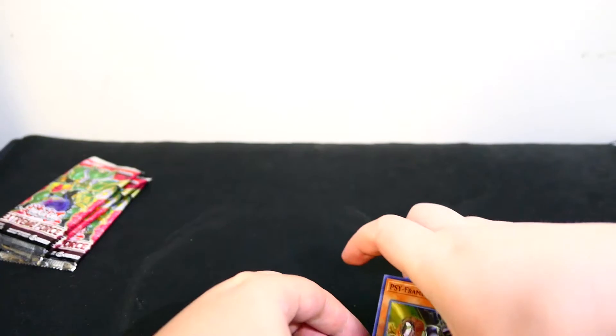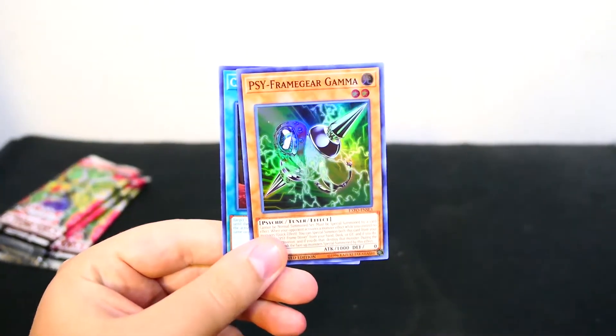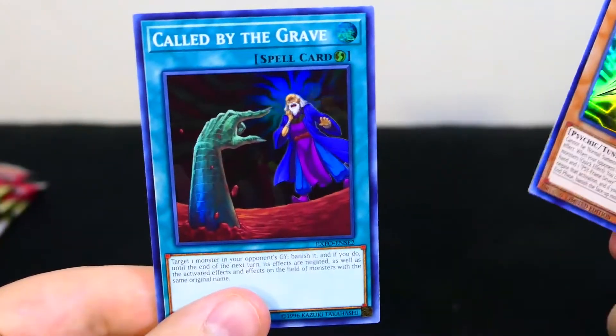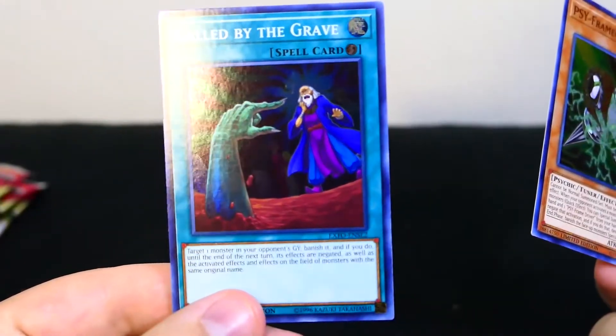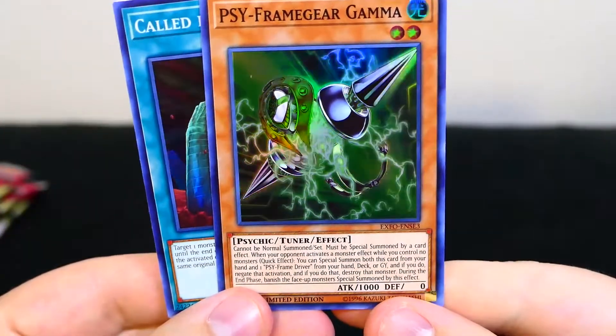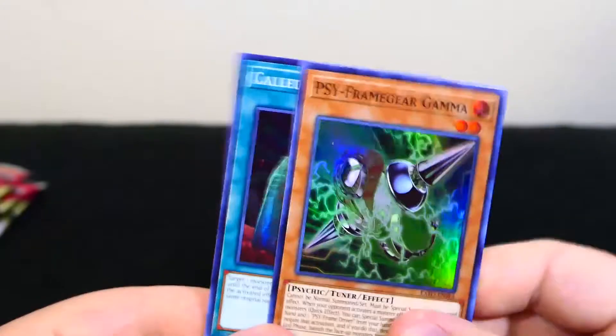So, Psy Frame Gear Gamma and Called by the Grave. Psychic Tuner, quick play. Not bad. So let's go ahead and get into these packs, shall we?